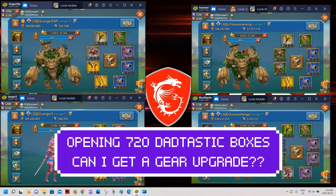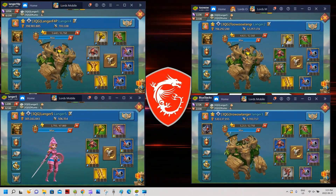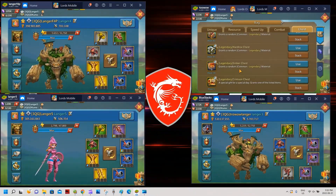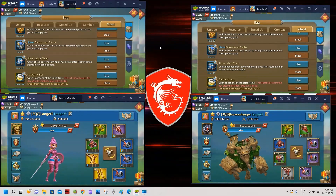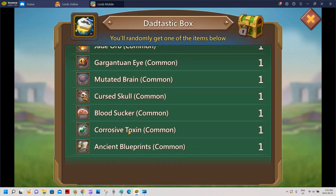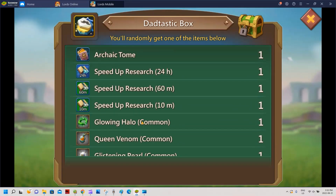Let's open some dad tastic chests. I have four accounts and I've gotten all the boxes throughout this nine-day event. I got 180 dad tastic boxes per account, so 720 total. We'll open them and see what we can get. Hopefully I can get some upgrades. You can only get great rare materials, which is fine, and I'm really glad we can get the keystone - that's a nice way to get some upgrades on training speed.